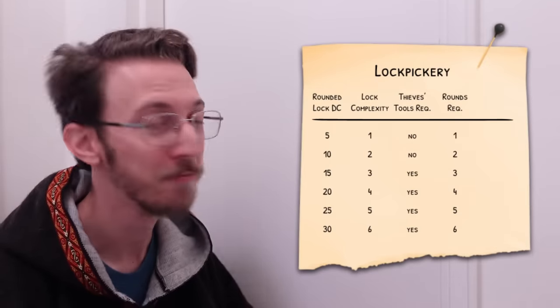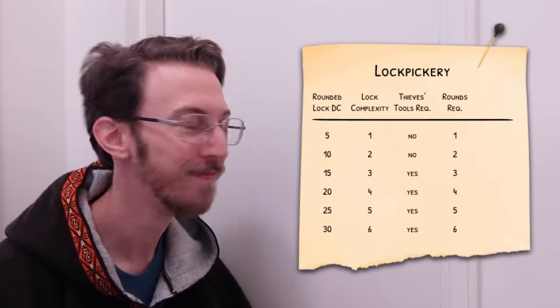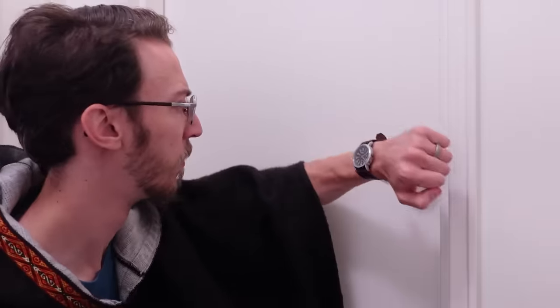The lock's complexity also determines the amount of time required to pick the lock. Specifically, the complexity equals the number of rounds required. So our DC 15 lock, with a complexity of 3, would take 3 rounds to open. In D&D 5e, 3 rounds means only 18 seconds! In many old school RPGs, 3 rounds would mean 30 seconds or even 3 minutes. Just use the amount of time as rounds are defined in your system of choice — it's all good as long as you're consistent.